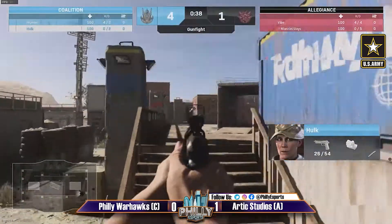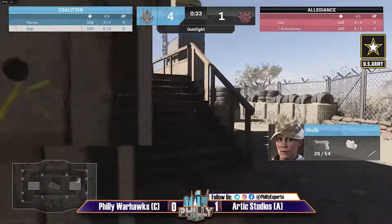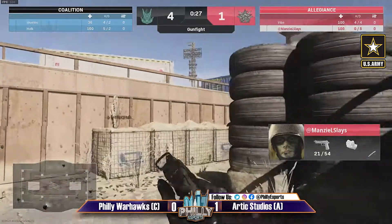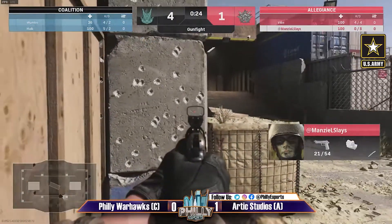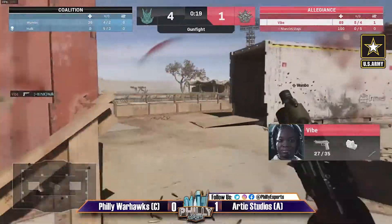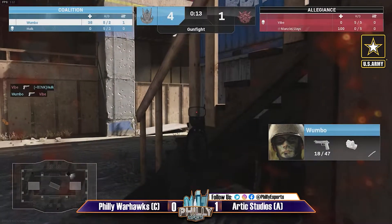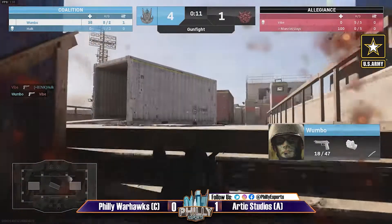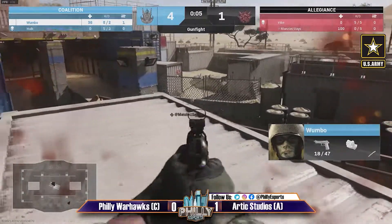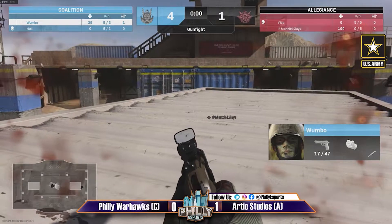Vibe has been creeping out of spawn towards the end of these rounds and that's been working better than staying defensive. Going for immediate plays — let's see if Manzel is able to collapse on Hulk. Manzel gets taken a little low but manages to take out Hulk. Gets taken down himself, not able to connect too much with Wombo — Wombo is pretty low though, has to take out Manzel one-on-one but did not connect and gave away his location.